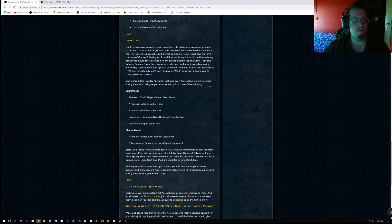LootScape this month is a Player Owned Farm month. The guaranteed rewards include between 10 to 100 Player Owned Farm beans, a name reroller or trait reroller, a random animal for your farm, a guaranteed drop from the basic drop table, and a view counter goes up on orb. You are guaranteed to get at least one of those things, so keep in mind it's possible to get a lot of stuff per week.